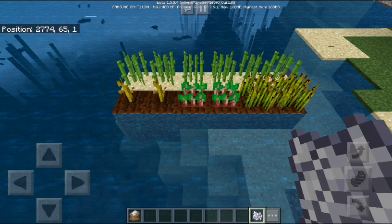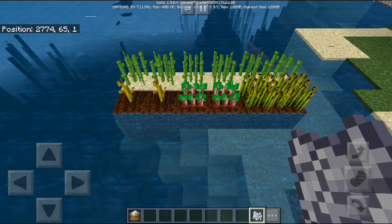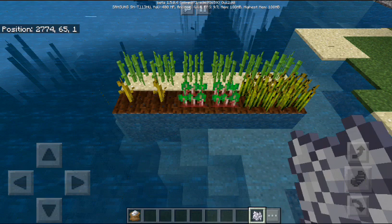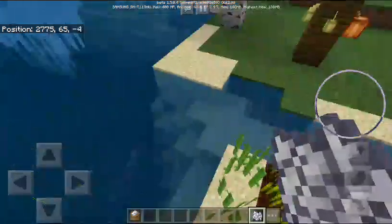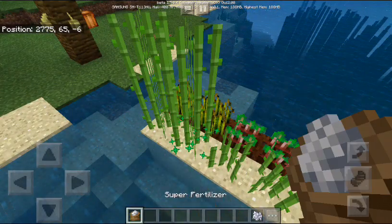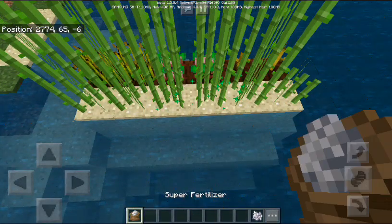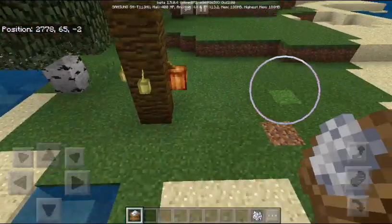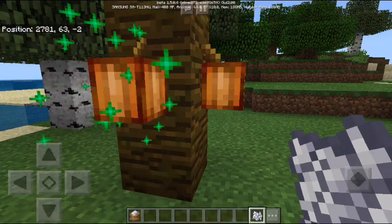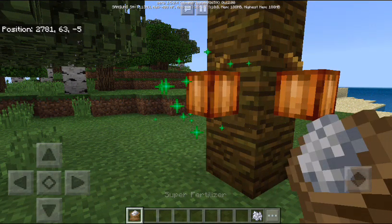The bone meal can take two bone meals to fully grow a melon plant. For the sugar cane guys, it actually acts really normally like the bone meal. For the cocoa seeds, it will take two bone meals, but for super fertilizer it only takes one.